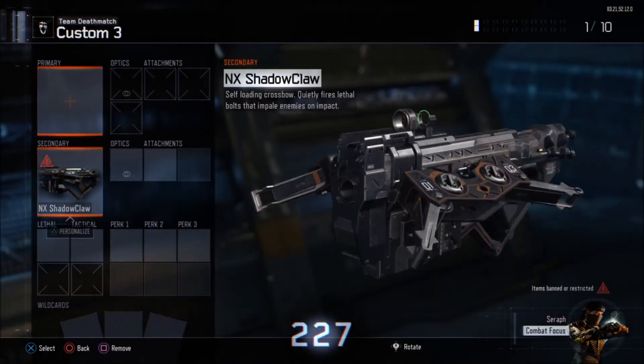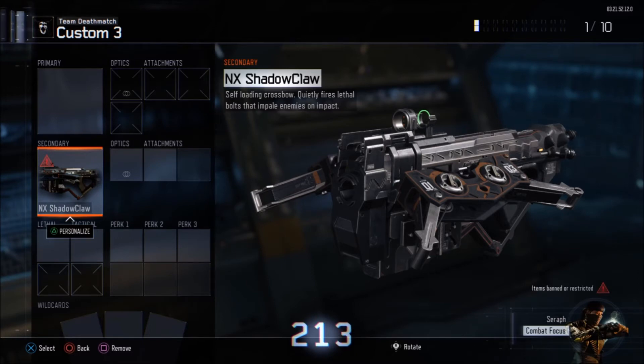We're going to Custom 3 — as you guys can see, it's banned; it has that little red triangle. Now my friend has to be in Custom Games and he's going to send me an invite from Custom Games. He's going to let me know when to join his custom game.